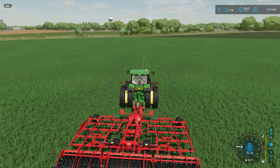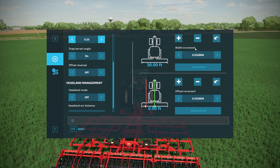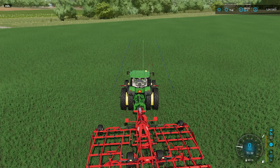The blue lines may look wider than your implement, so open the menu again with Ctrl+S and you'll see width increment, auto width, and set width options. The easiest thing to do is press 'Auto Width' and it will calculate the width of the implement you're pulling — so make sure you've unfolded it before pressing that button. If you don't have an offset tool, make sure offset is set to zero as well. Once you've done that, the blue lines will narrow to fit the implement width.